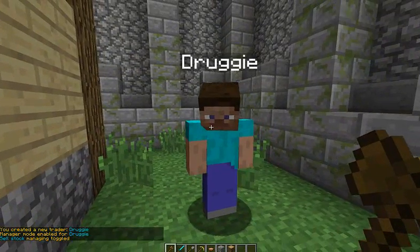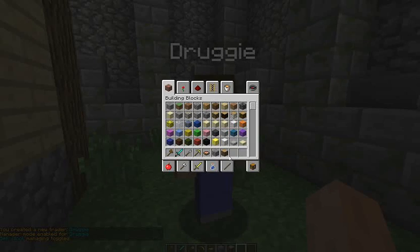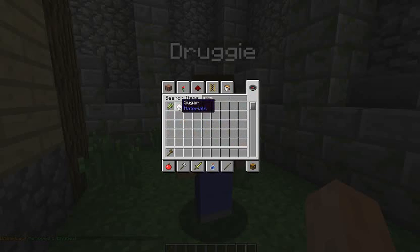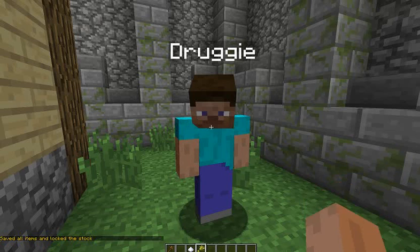Now what this NPC is going to do is buy and sell certain things, such as little drugs and everything that you can sell to them or buy from them — things like sugar and wheat. I have a little drug mod, so you can use these little drugs.